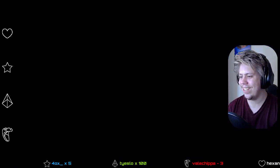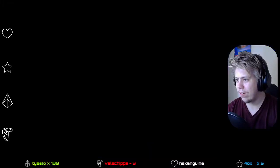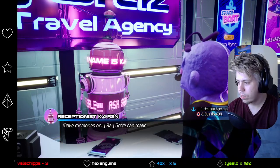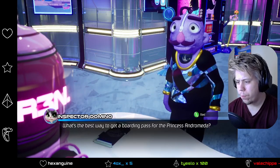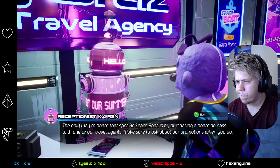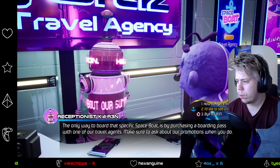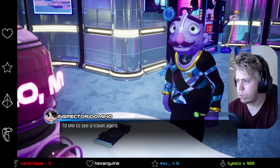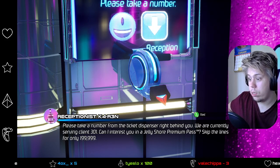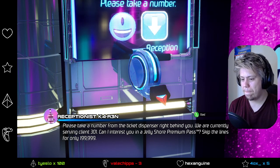Okay, I am here. Receptionist Karen. Press A to bother her. What's the best way to board? 'The only way to board that specific space boat is by purchasing a boarding pass with one of our travel agents. Make sure to ask about our promotions when you do.' I'd like to see a travel agent. 'Please take a number from the ticket dispenser right behind you. Currently serving client 301. Can I interest you in a Jelly Shore premium pass? Skip the lines for only $19.99.99.'